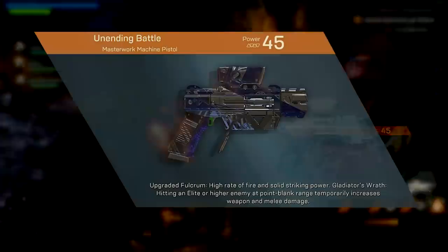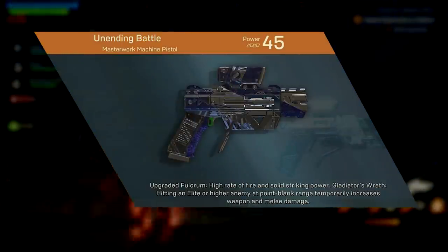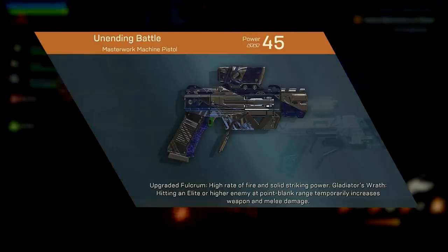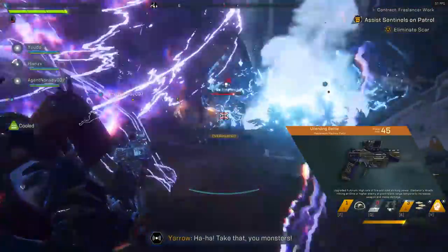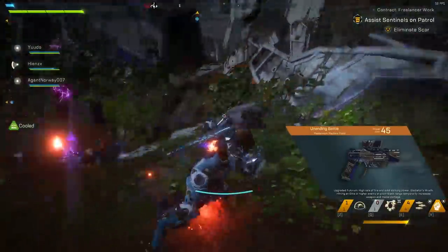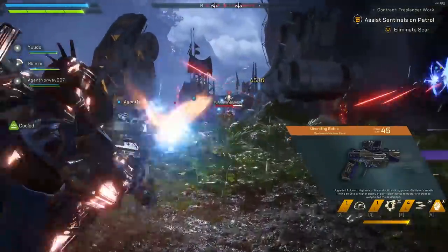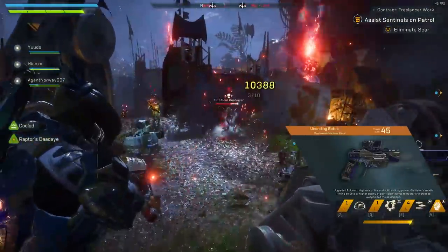Moving on to the machine pistols, we have Unending Battle, where hitting an enemy elite or higher at point blank range increases weapon and melee damage by 110% for 5 seconds. In terms of damage and fire rate it's middle of the pack, but this is really good for Interceptors and melee builds.